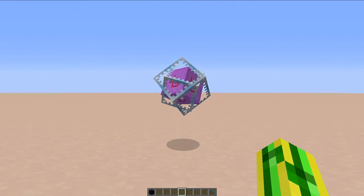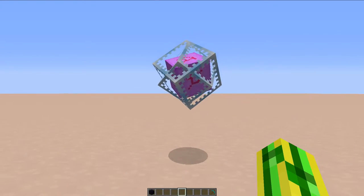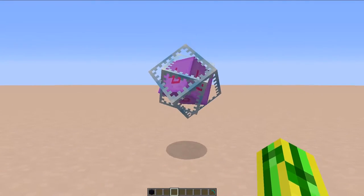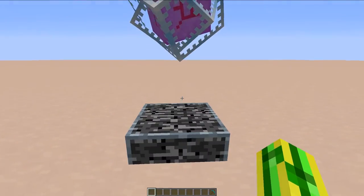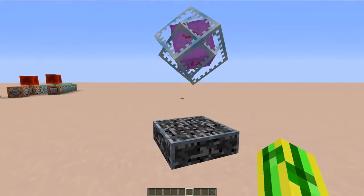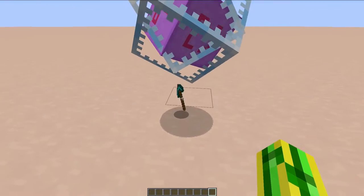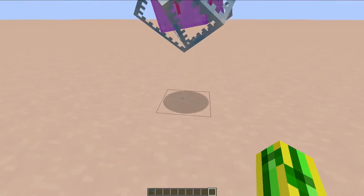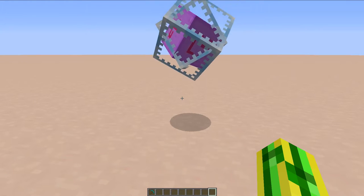The second mini-module is the Crystal Bases module, and this module allows you to create and remove base plates from Ender Crystals. To create a base plate, you have to throw an obsidian block on the crystal and a base plate will appear. If you want to remove it again, you can simply throw a diamond pickaxe on top and the plate will be removed. You will lose an obsidian block in the process, however.